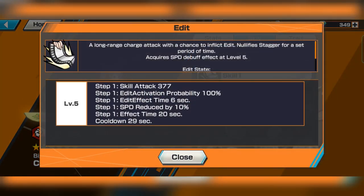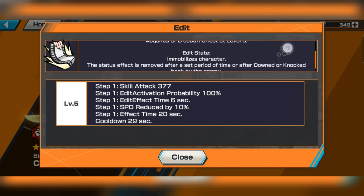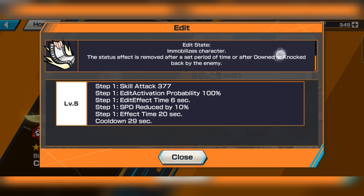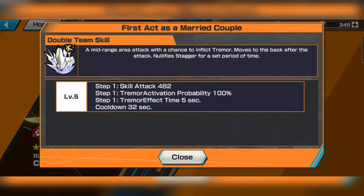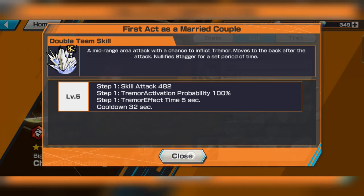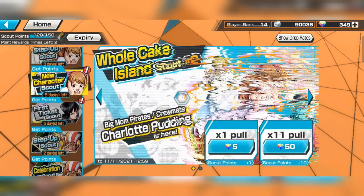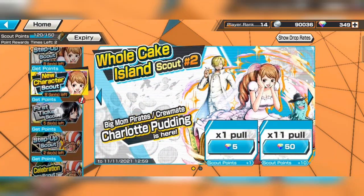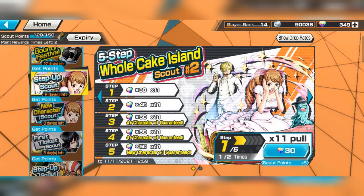First skill: inflict edit — a new status effect. Immobilize. So you just can't move. This one has a tremor effect. Tremor and immobilize. I'm really interested to see how the edit effect happens. So you just immobilize any character. Let's give this a try — let's just summon and see how many copies of Pudding I can get.